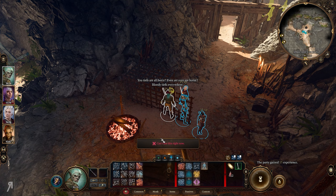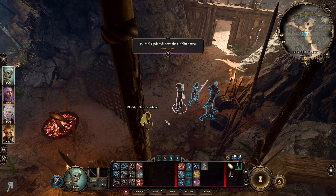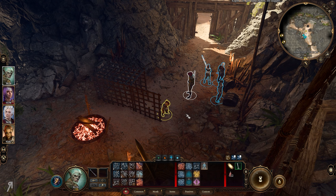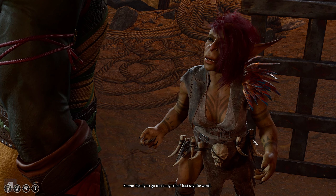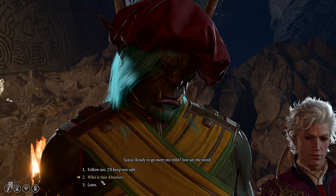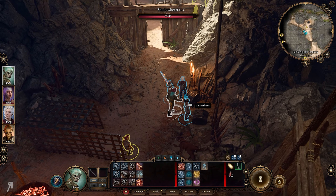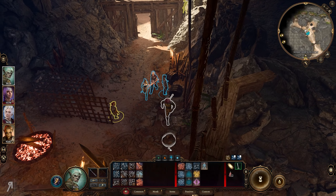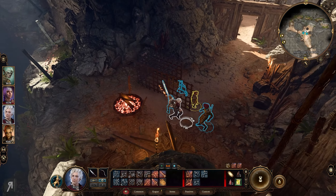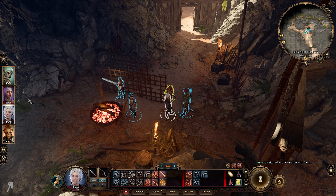Sazza comments about all the blood everywhere - she says it three times. She asks: 'Ready to go meet my tribe? Just say the word.' I want someone else to speak to her to manage the interaction. Everything is set up perfectly - now I can open the cell doors, which are suddenly no longer locked. The speaker jokingly says: 'Don't ask me how I know this, but this is where you go if you commit a crime and get found out and they arrest you.'